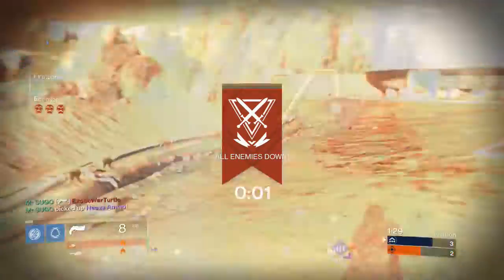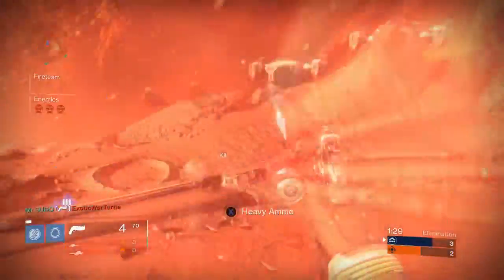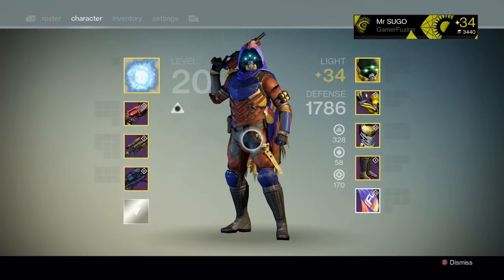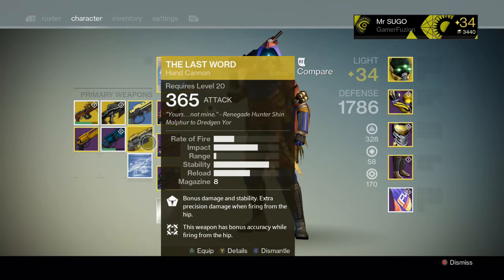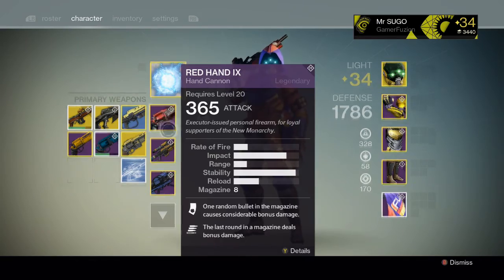I would really recommend getting a high impact hand cannon. I personally have a Red Hand with Luck in the Chamber and Final Round — that's a really good roll because you get two rounds that are going to do a lot of damage. If you want to leave a like and subscribe, that would be really appreciated. Leave a comment if you like what I'm doing, and for all things gaming, hop over to GamerFusion.com where we empower your gaming.